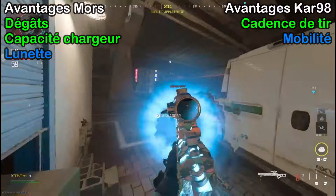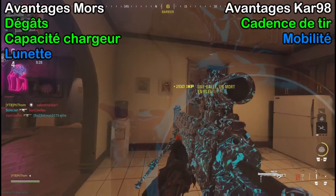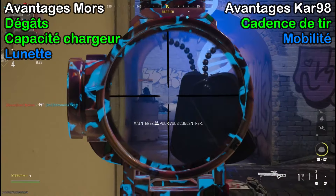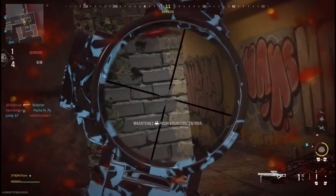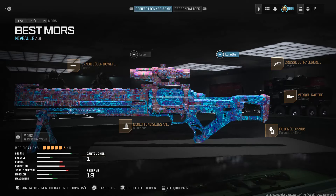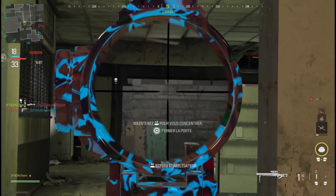Mais pour enchaîner les adversaires ou en cas de balles loupées, ça peut être pénalisant. Et le Mors a un deuxième inconvénient, c'est au niveau de la mobilité, ce qui fait que la Kar98 sera bien plus efficace pour le rush. Je vous affiche tout de même la classe sans détailler plus que ça puisque je l'ai déjà fait dans une précédente vidéo, mais disons qu'on va améliorer les dégâts, la cadence ainsi que la mobilité.